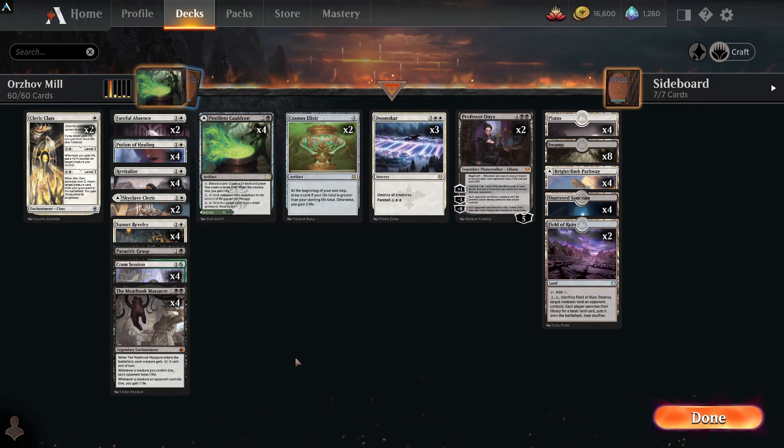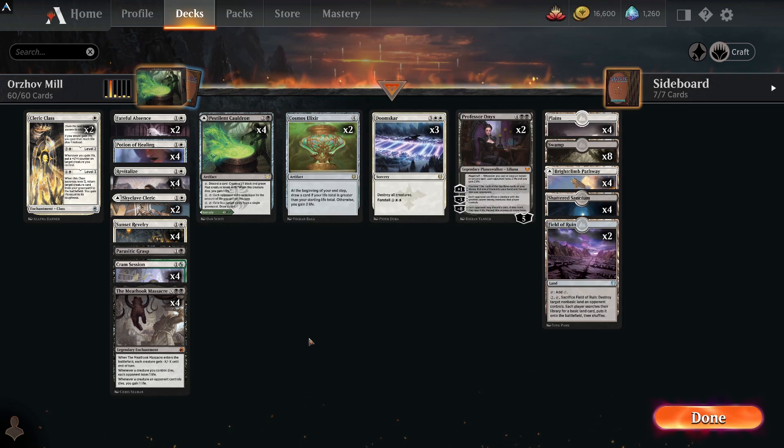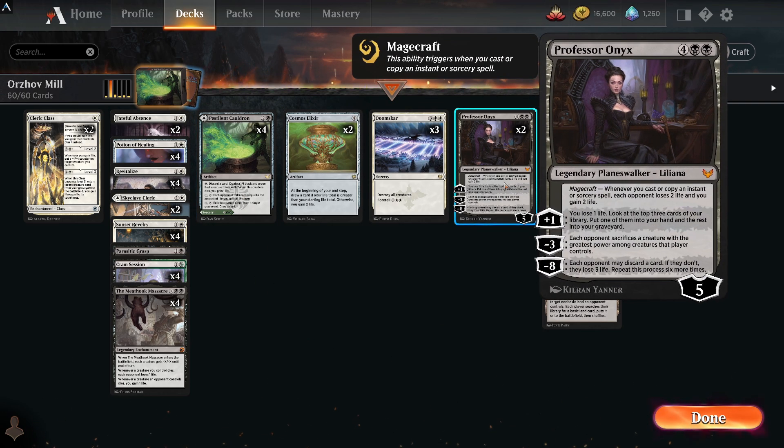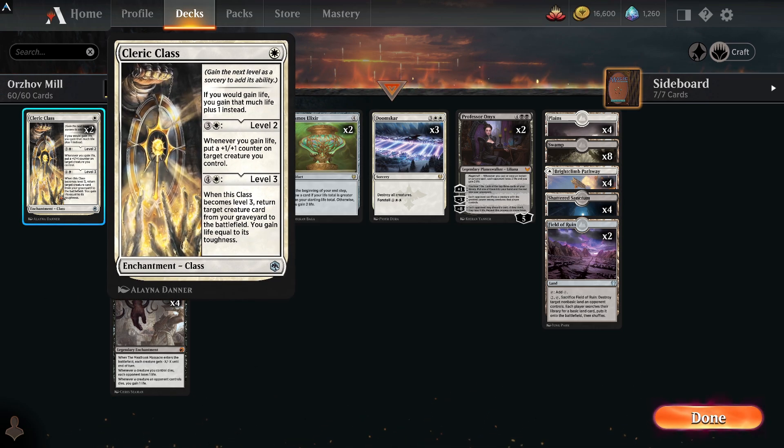You can see by the CMCs - it's just a nightmare. The Cauldron makes each opponent mill cards equal to the amount of life you gain this turn when you tap it for one. It's not legendary either, so we can get multiples on the field. We're basically just going to be gaining a ton of life and then hopefully mill our opponents out with the Cauldron. Unless we get Onyx onto the field and then we start doing some Magecraft, which is really cool.